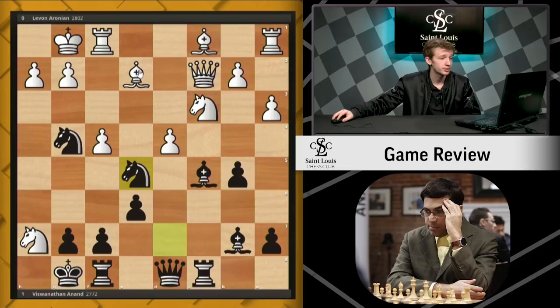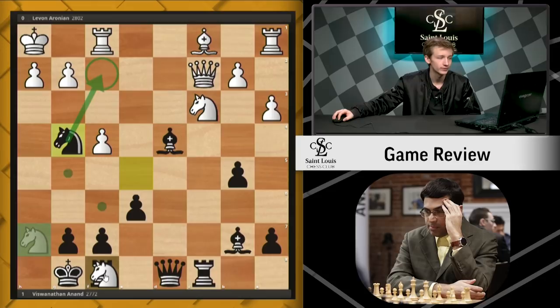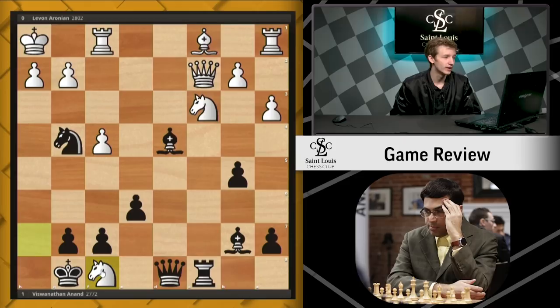Aronian plays the best move, bishop takes g4, trying to trade off one of these knights at least. But now Anand can play bishop takes d4 check, removing this bishop from capture. After king h1, knight takes g4 — we are making a lot of the same threats with knight f2 as beforehand, and none of our pieces can be captured. Besides, of course, this rook, which white does in fact choose to take.